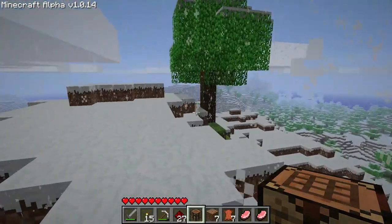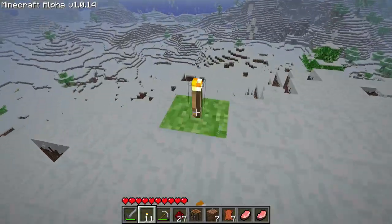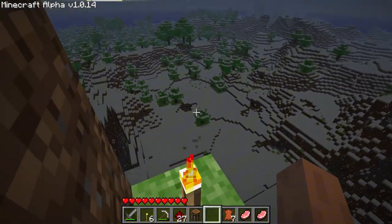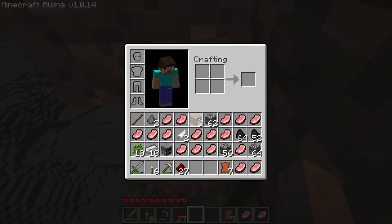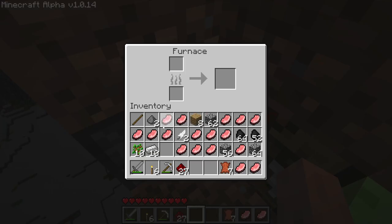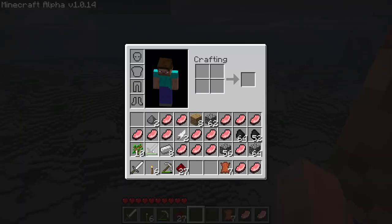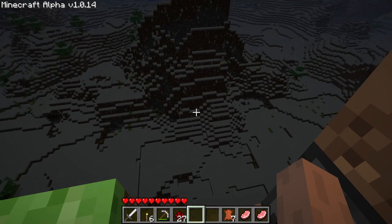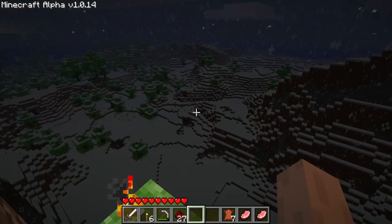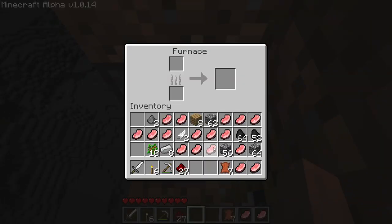I just realized we need diamond for a jukebox. And look at that old lighting engine - it's not smooth like it is now, it just gets darker. I guess let's light up the area around us if we don't want to die, because I'll be staying outside. This is our crib for the night.